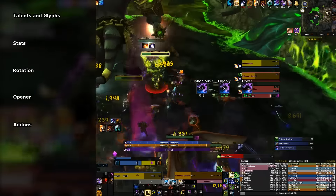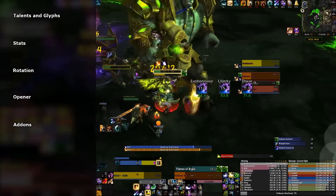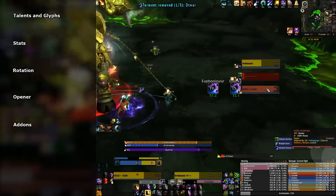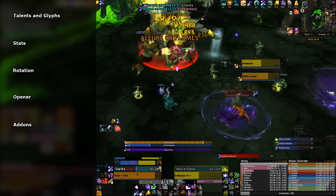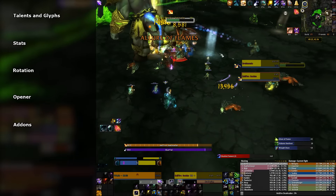The best way to learn any spec is to focus on learning the priority list of spells and when to alter them to fit the situation. With Balance, there are only a few spells to keep track of, and their priority is mostly altered by multiple targets and the movement of your Eclipse bar.